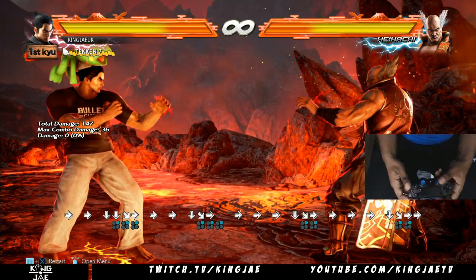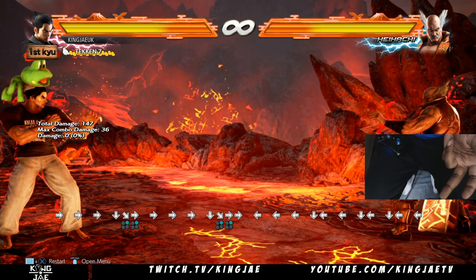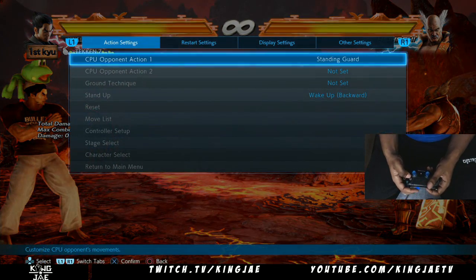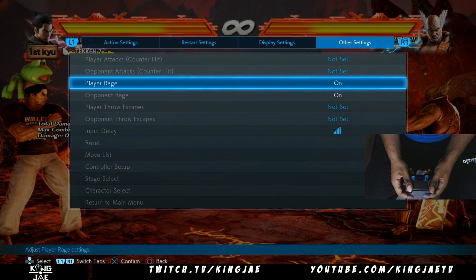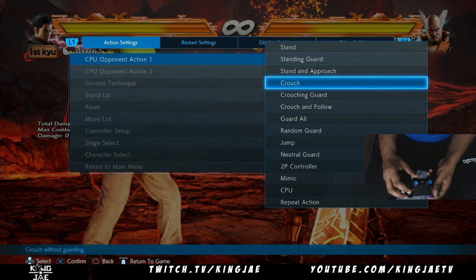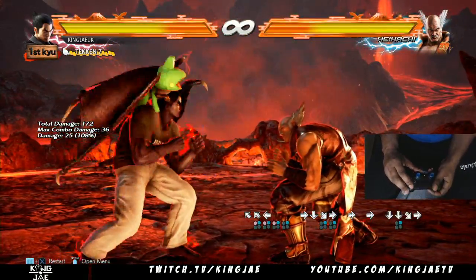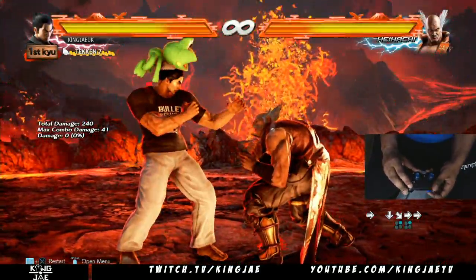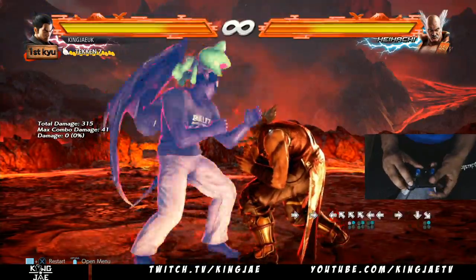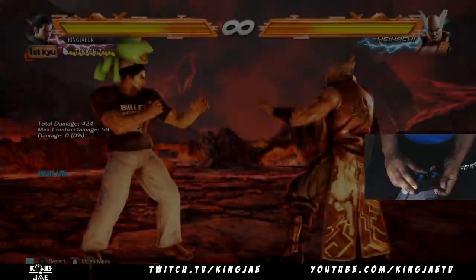That's my electric godfist guide. It works with Heihachi, Devil Jin, and Jin — because Jin has the electric wind hook punch as well. It's just those three characters. Now I also want to point out: Kazuya's electric wind godfist is a mid, so you don't want to be ducking against it. See — the mid hits, it's ridiculous.